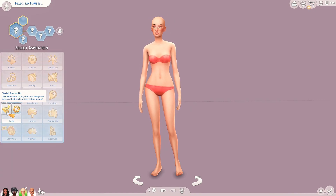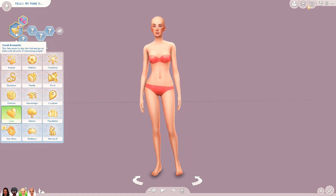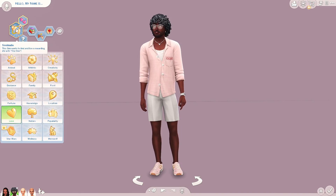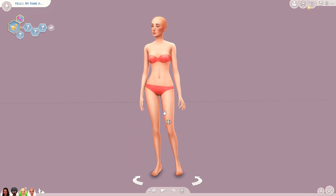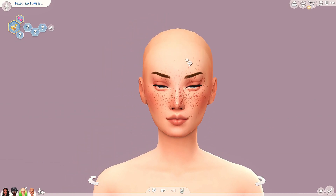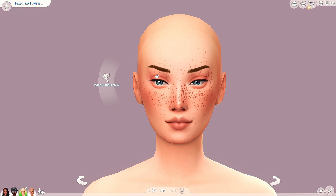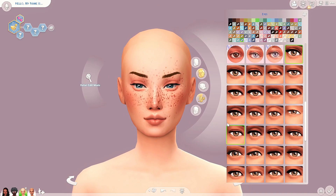Next we'll move into what I guess is the least savory of the aspirations - this is going to be our serial romantic sim. These sims want to play the field and go on dates with all sorts of interesting people. And just to mention the soulmate aspiration - that sim wants to find and live a rewarding life with the one. Anyway, this is our serial romantic and I think she is perfect for this. I'm going to give her greenish-blue eyes and make them just a little bit bigger.